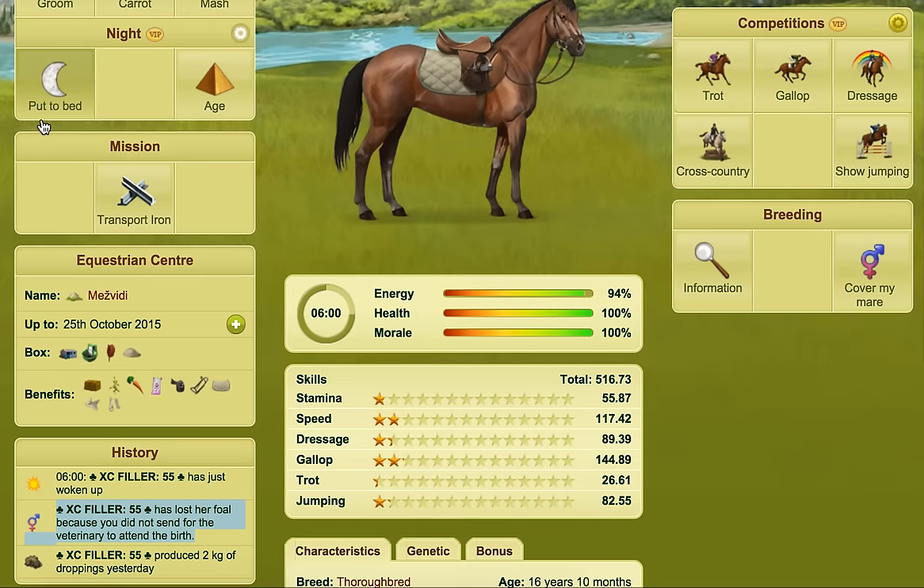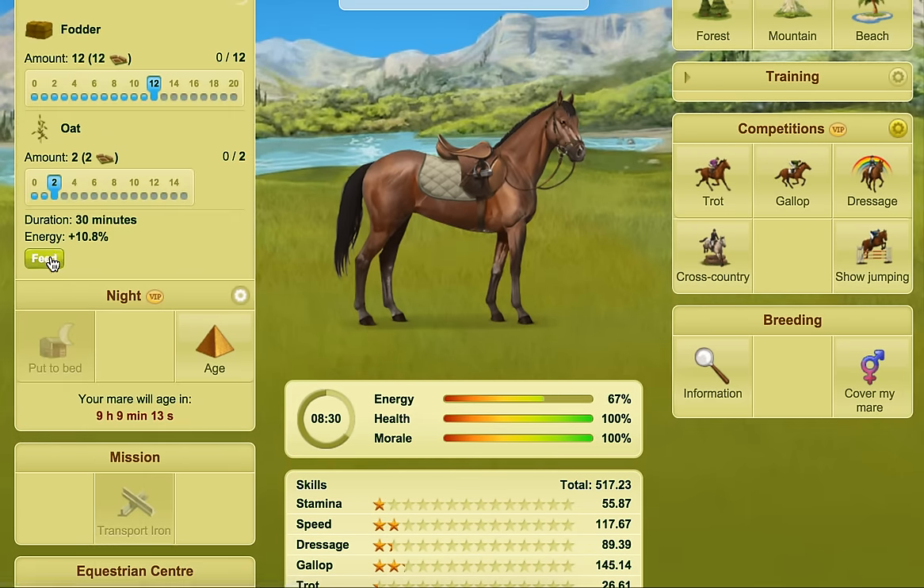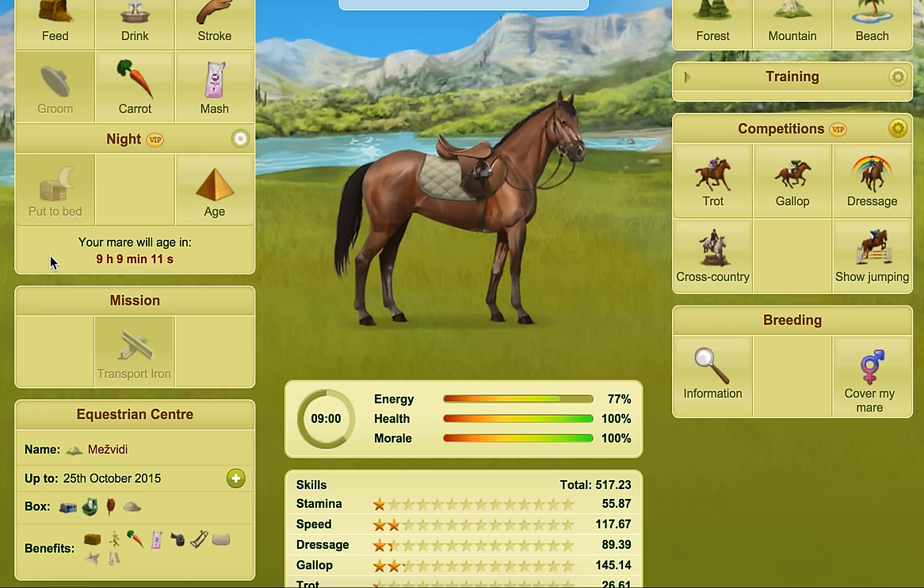So those are two things to bear in mind whenever you're working with a mare. Those are generally the only complications you can have. Years ago if you lost the fold — if the fold died like this one just did — you would have been penalised for it, you would have actually lost karma. That's no longer the case, but you still lose the fold.